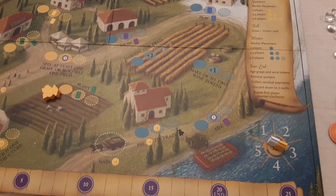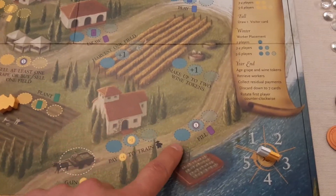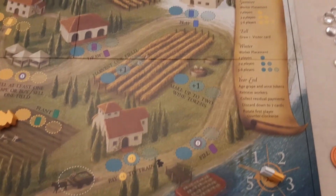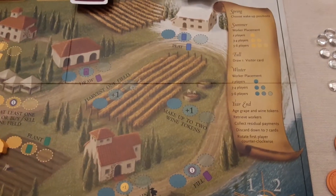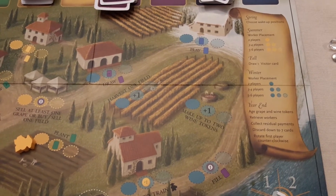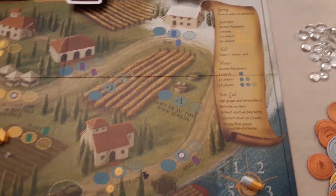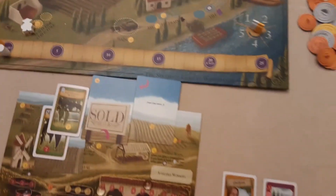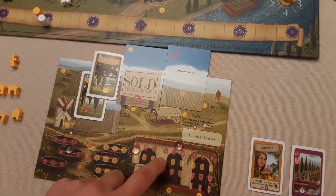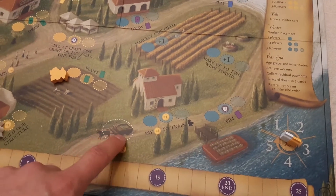Once you've developed the wines needed to meet an order, you go to the fulfill orders spot in winter to complete them and score points. You can also play blue visitor cards, which sometimes offer a chance to fulfill orders with a bonus. The make wine spot is where your harvested grapes go into the cellars as wine tokens - as long as you have the required cellar capacity.